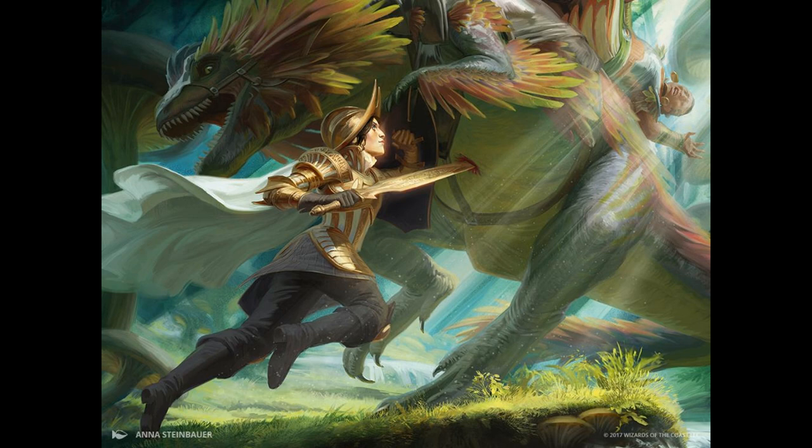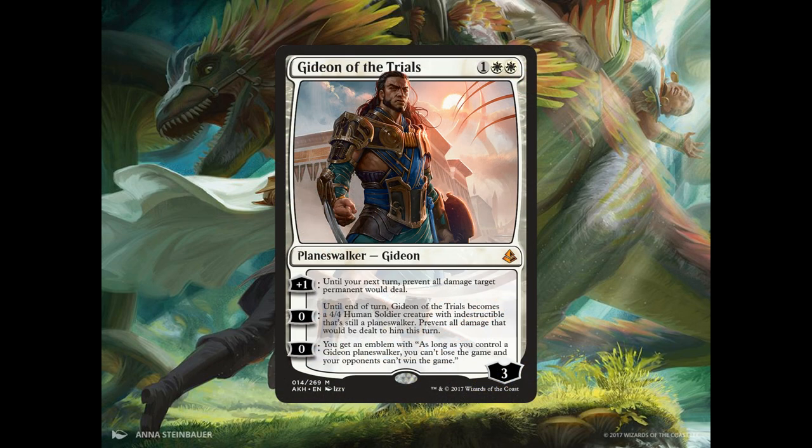And what would a mono white deck be without at least one Gideon in it? We have 3 copies of Gideon of the Trials, a Planeswalker for 1 generic and 2 white mana that enters the battlefield with 3 loyalty counters. He has a +1 ability: until your next turn, prevent all damage target permanent would deal. He has a 0 ability: until end of turn, Gideon of the Trials becomes a 4/4 Human Soldier creature with Indestructible that's still a Planeswalker; prevent all damage that would be dealt to him this turn. He has a second 0 ability: you get an emblem with — as long as you control a Gideon Planeswalker, you can't lose the game and your opponents can't win the game.